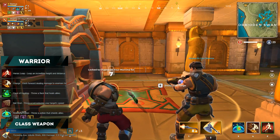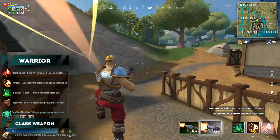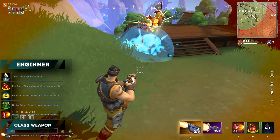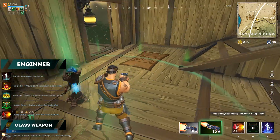The Warrior has a 5 health-per-second passive, a throwing axe as a crafted weapon, a leap as the movement ability, and for the other abilities: a charge, a flask that heals allies, a net, and a shield potion. The Engineer has a 5 armor-per-second passive, a plasma grenade launcher as a weapon, a forward jump, firebombs, a barricade shield, a healing totem, and a turret.